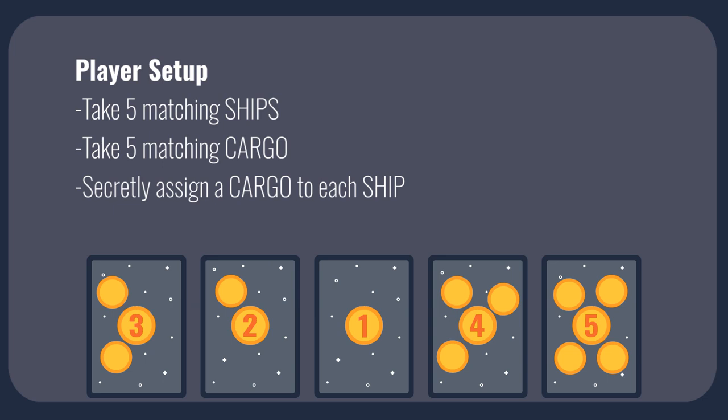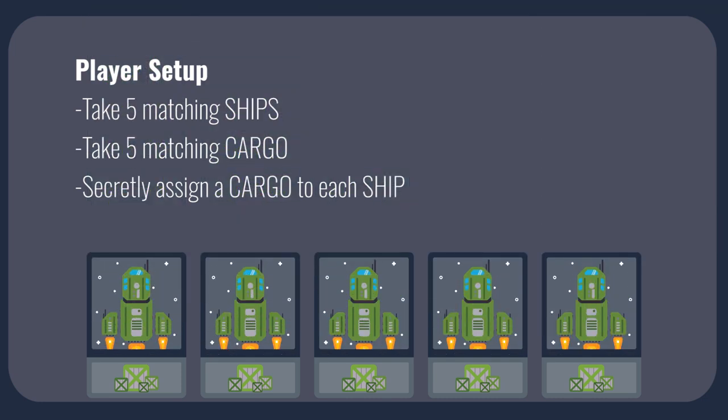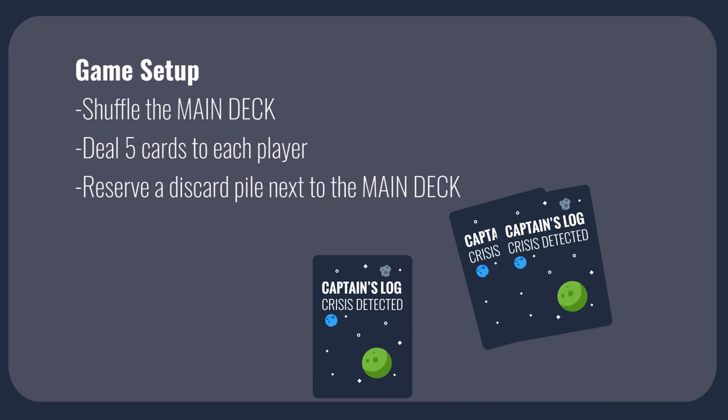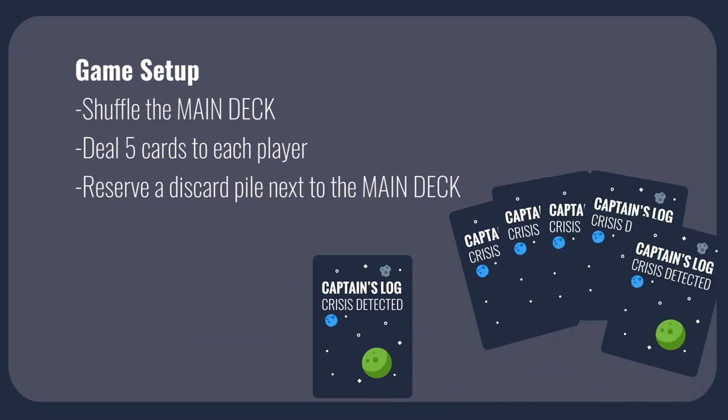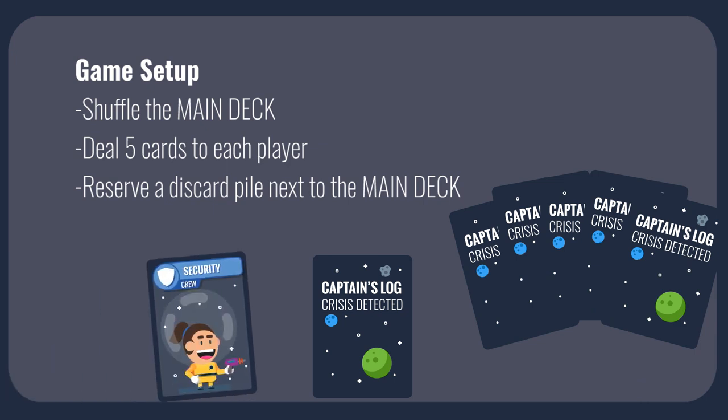To set up the game, distribute five ships and cargo cards of matching color to each player. Players set their cargo cards value side face down in an order of their choosing without revealing to other players. Players then place a ship card on top of each cargo card with the ship side facing up. Shuffle the main deck cards and deal five cards to each player. Place the main deck in a spot available to all players and reserve a place for a discard pile.